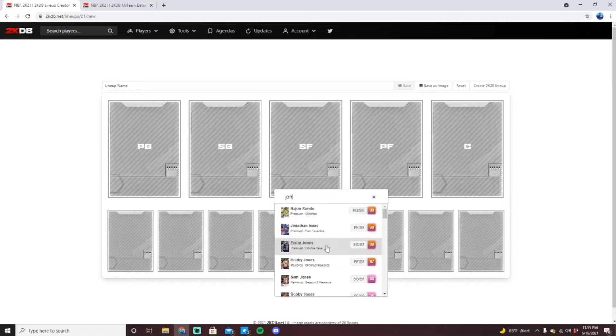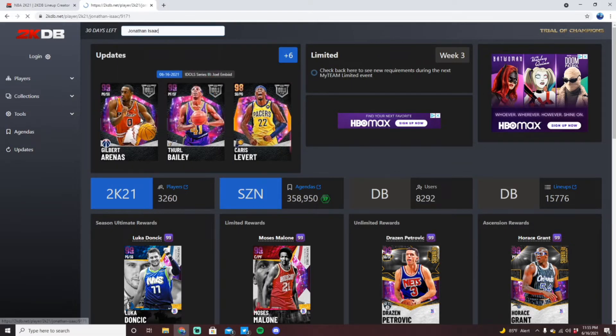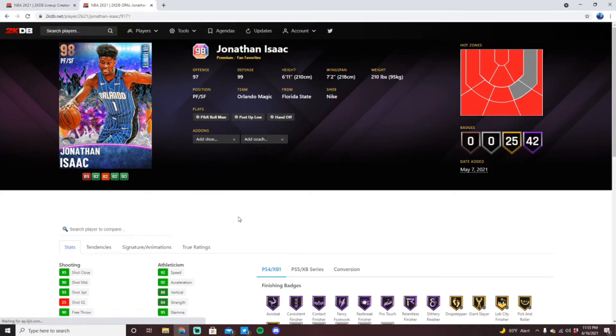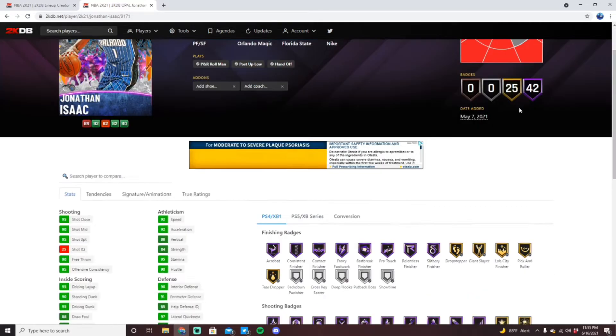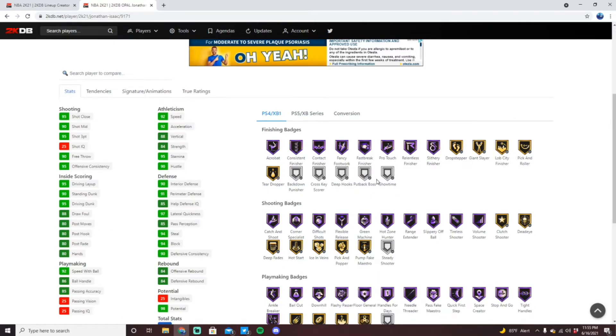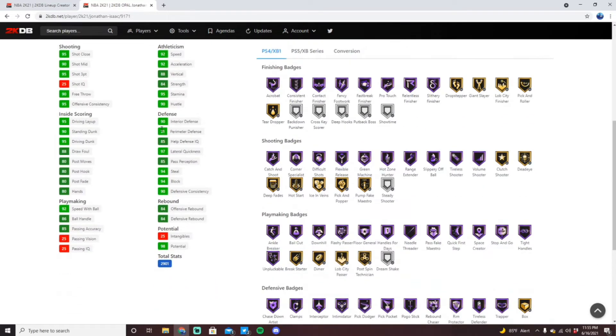Coming in at number 10, we have Jonathan Isaac, who I know a lot of people have really enjoyed using. Me personally, I'm going to be completely honest — I never loved Jonathan Isaac for one specific reason. But defensively, you can't argue that he's not elite. Six foot 11 with seven foot two wings, the ability to play either power forward or small forward, hotspots everywhere from outside the three, though he comes with no showtime.